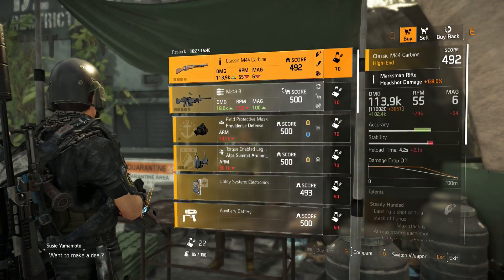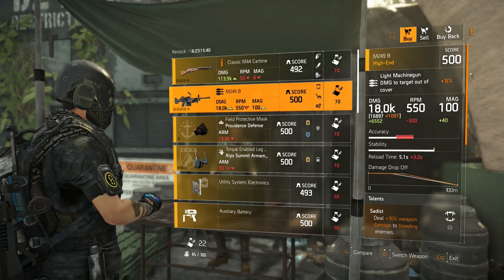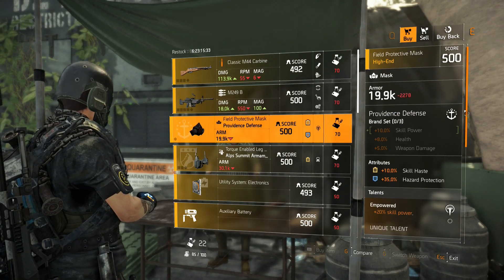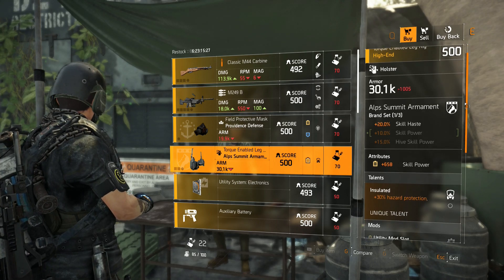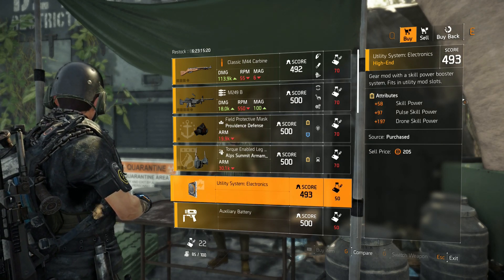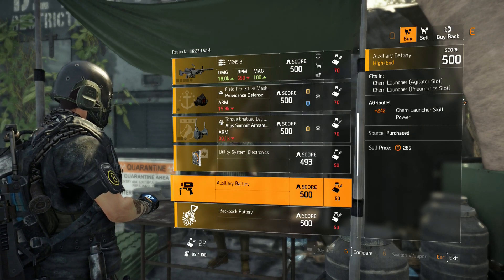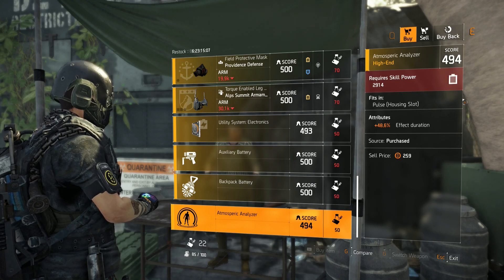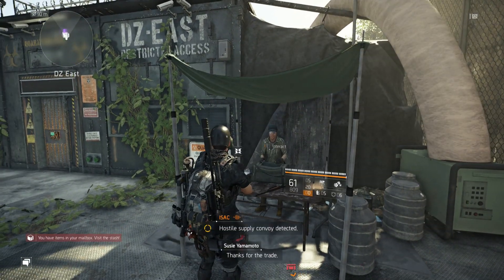All right guys, we are here at DZ East. We have the Classic M44 Carbine with Steady Handed, Extra, and Cannon. And next we have the M249B LMG with Sadist, Distance, and Transmission. Next we have Providence Defense mask with 10% skill haste, 35% hazard protection, and the talent is Empowered. And next we have Opsomit Ornaments holster with 658 skill power and the talent is Insulated. Then we have a Utility System mod — 58 skill power, 97 pulse skill power, and 197 drone skill power. And an Auxiliary Battery for your chem launcher with 242 chem launcher skill power. Then a hive mod at 52.8% skill haste, and last a pulse mod at 48.6% effect duration. That's pretty much it for DZ East.